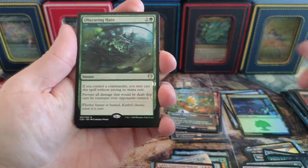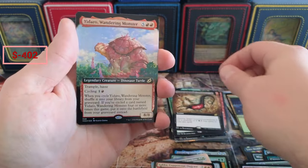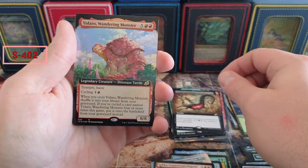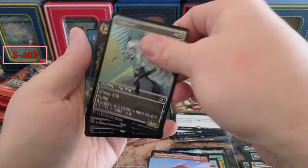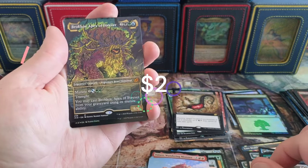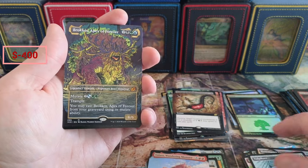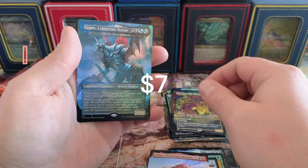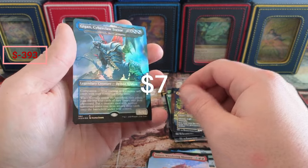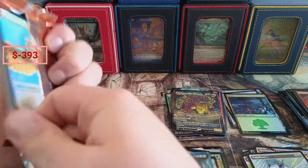Deflecting Swat — that's amazing. Dinosaur, Fire Prophecy — this was such a good set. Boom, Obscuring Haze. We got the Turtle, the Wandering Turtle, Dinosaur Turtle. I don't know if Turtle's doing much these days. That's one of the ones I think is worth something, or was at some point. The Cyberclaw, Cyberclaw full art foil, and some foil Sarks.